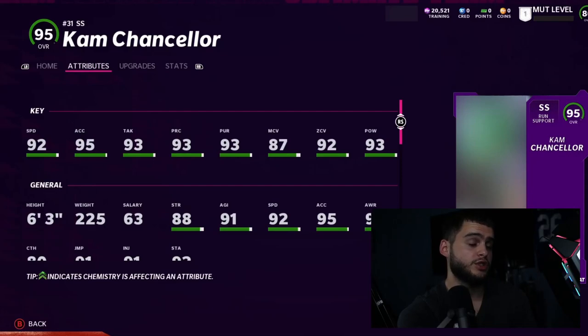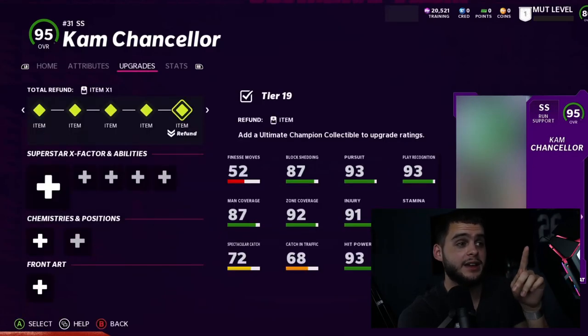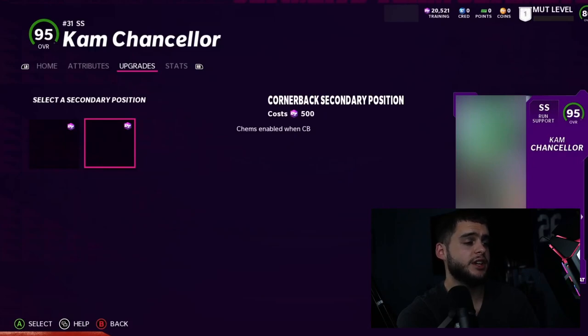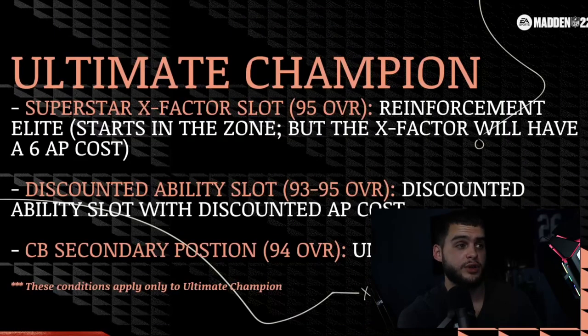He's six foot three so he's going to be super big, big user, big hitter — put him in the box or deep, going to be crazy. He also gets a Cornerback cam position. He has 87 block shed, making him one of the best run-stopping defensive players from the secondary. His ability is Reinforcement Elite which he gets right off the bat when the game starts — costs six AP but it's immediate, giving a higher chance to defeat run blocks. As a cornerback with block shed plus hit power plus speed and height, he'll be crazy in that spot.